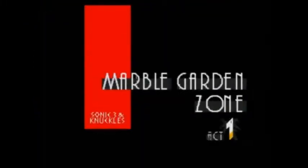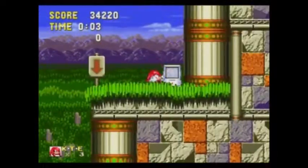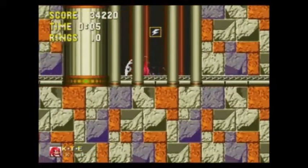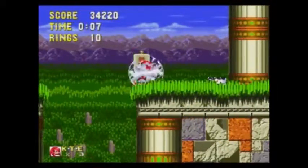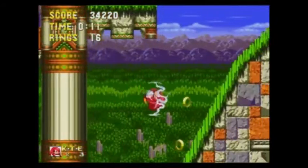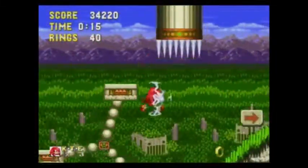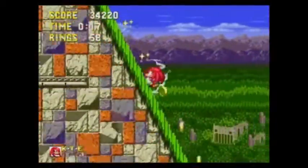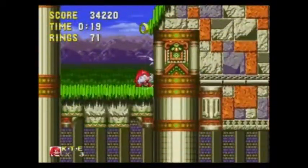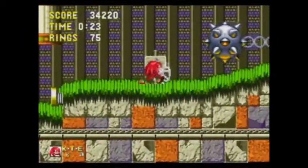And now we're into Marble Garden Zone. This actually has — I believe — one of the new bosses that you fight as Knuckles, not in Act 1 I don't believe, but in Act 2. What am I doing? Just hold down, Turbo. Just hold down. Yep, always remember that there because I've lost so many rings and power-ups from it.